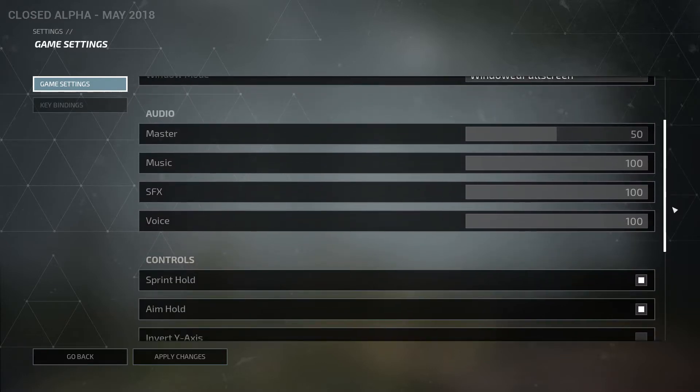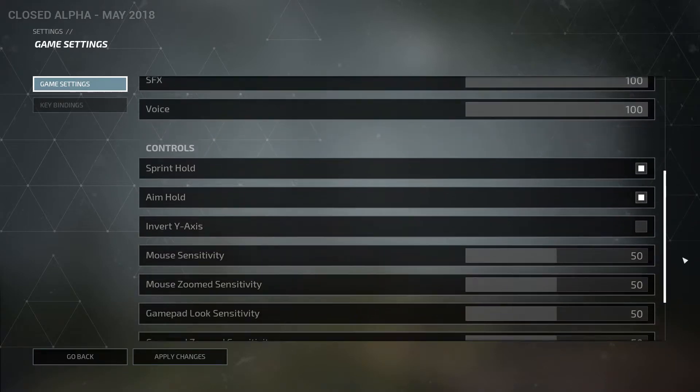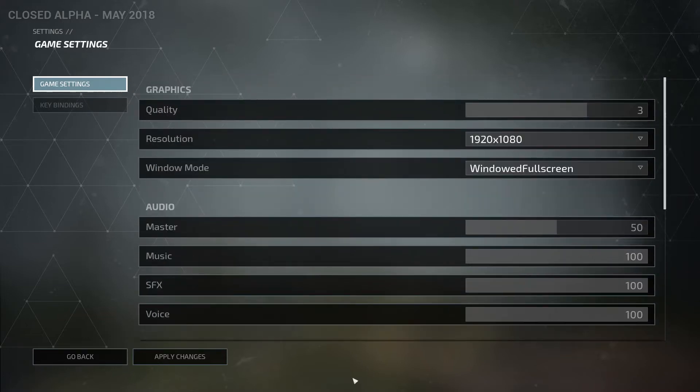Audio options and then we have some basic control options, sensitivity options, just your basic general game options. Now you notice the key bindings is grayed out — you can only change the key bindings when you're in the lobby as the specific role.